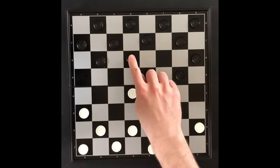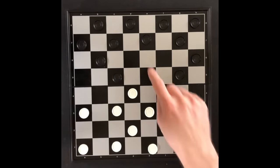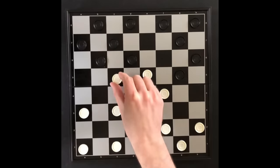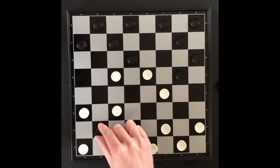Players take turns moving one checker at a time. A checker is captured by jumping the opponent's checker with your own checker. A jump can be made when the square behind your opponent's checker is open. More than one checker can be captured during a turn by multiple jumps being made with the same checker.